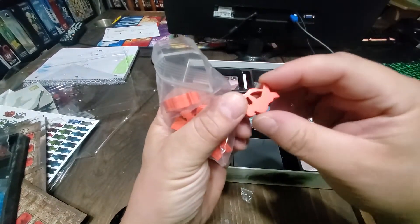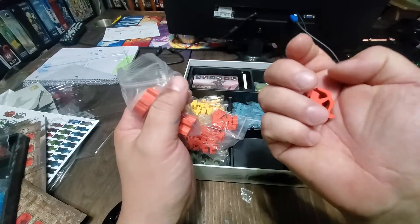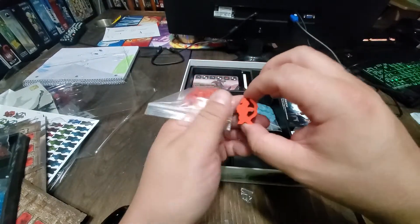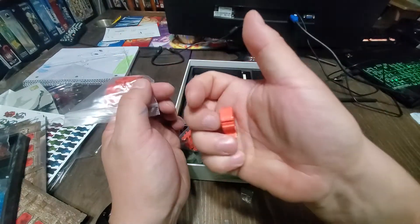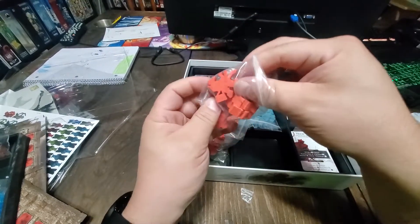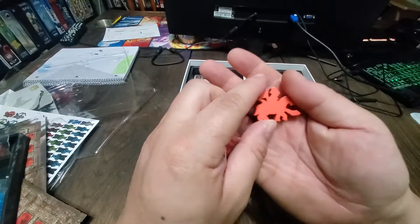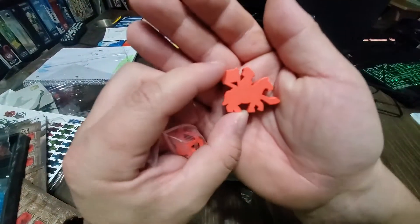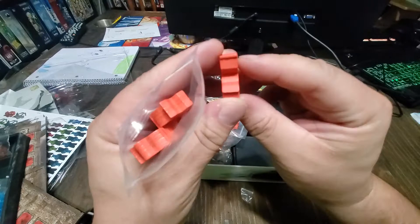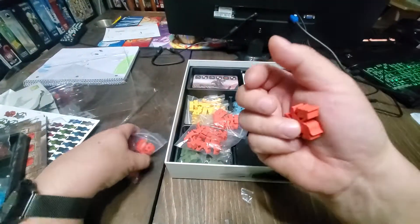Nice chunky meeples that all have to be stickered. This is not one of their normal thematic story type games — this is more of a worker placement type game, which is new to Awaken Realms, or at least different than what they normally do. I thought meeples would work because a lot of my games have meeples. Here's a horse — they're not bad meeples, they're actually pretty nice. Those stickers might look nice when they get on there. I'm happy with the quality — nice chunky wood, pretty thick for a meeple.